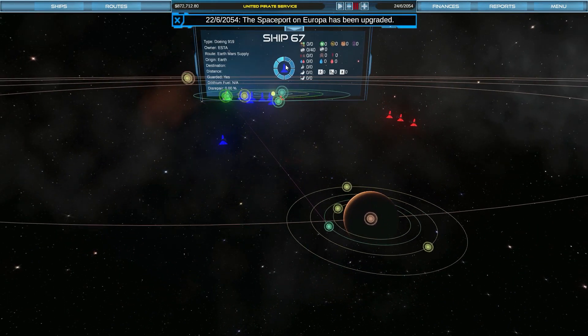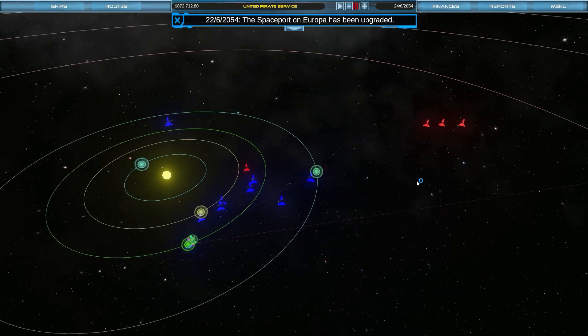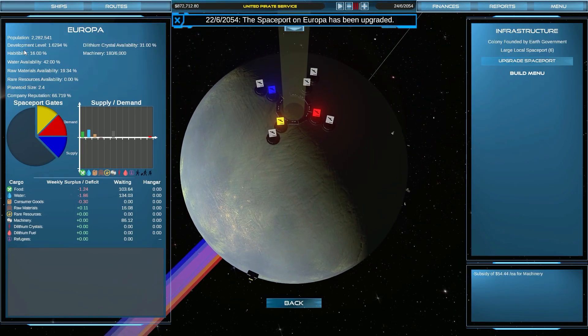I noticed one of the ships must have got bugged out — it's on some kind of Mars route, just stuck forever orbiting the sun as far as I can tell, not doing anything. Poor ship. Blue Company will be very sad. Checking down here: Europa.